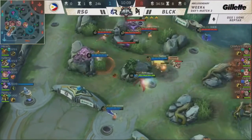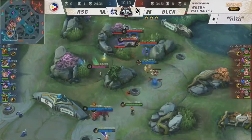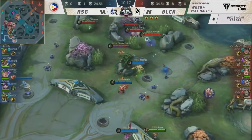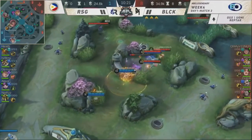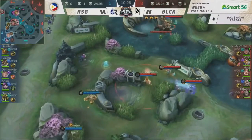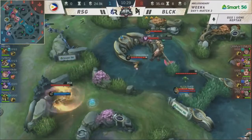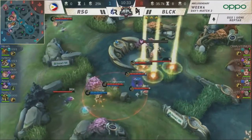Let's see what Edward can do here in the jungle. I love how Blacklist International responded to that play — they were on point with the movement speed. The gift of speed and the fountain of youth. The blessing of health is flowing down for Blacklist. But RSG still has a stronger force — even with border patrol from Wise, they're still holding down the line.